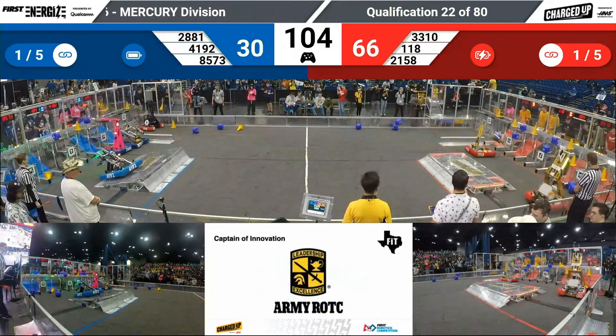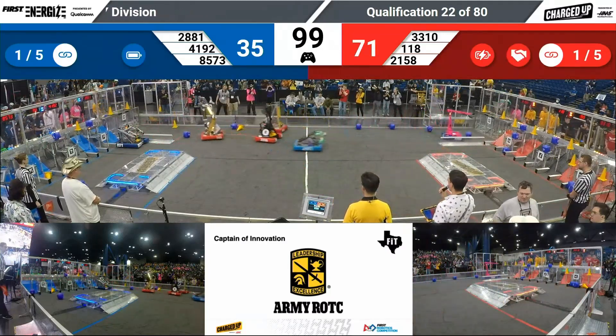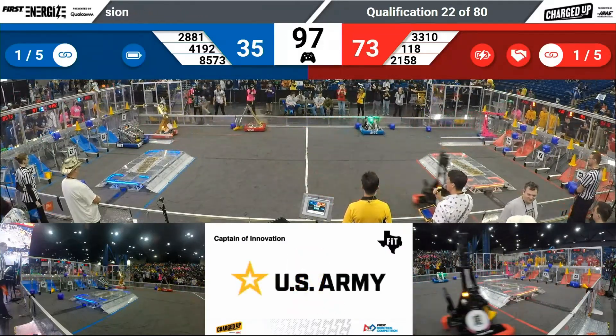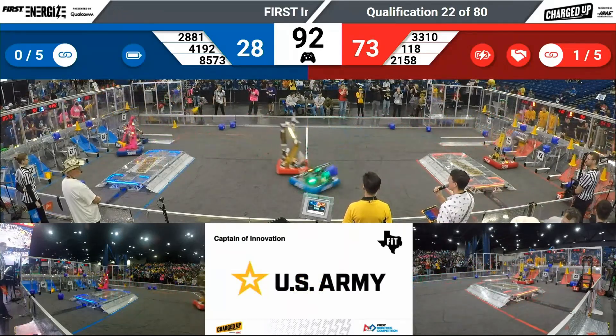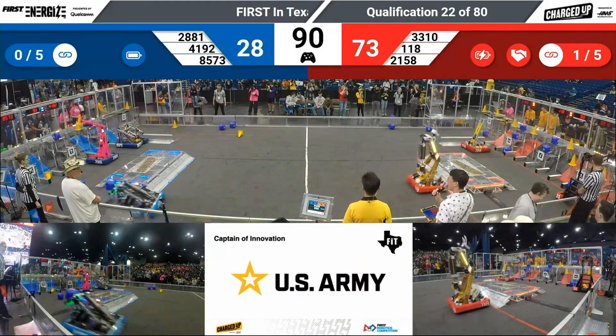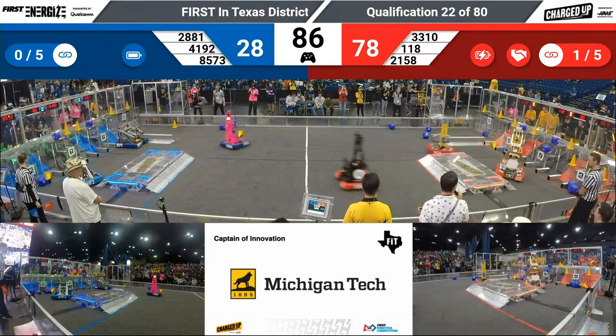118 puts one on top. 2158, the Austin Cairns, dropping a cube low. All robots moving on offense. 85-73. Rogue Rangers legacy seem to be having a problem. Hopefully they can get that sorted before the end of the match. With a minute and a half left, red is expanding its lead.